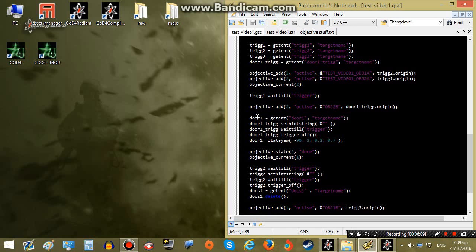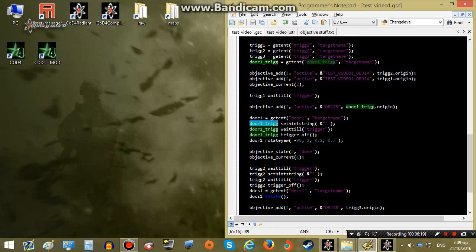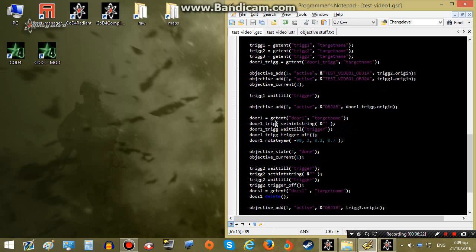This line simply defines the door as we explained above. The second line refers to the door trigger, which is already defined. This line sets a hint string for the trigger, so when the player comes close to this trigger a hint text will appear on screen instructing the player to press the use key to activate the trigger. This next line does the same thing, but in this case the trigger is trigger_use_touch, meaning the player will have to press the use key to activate it.